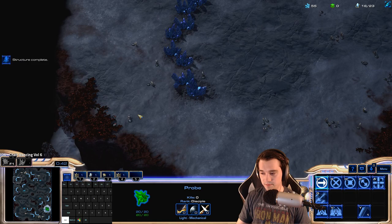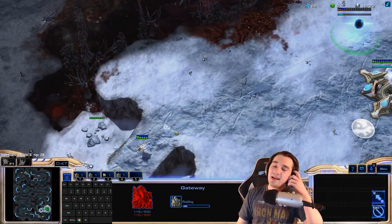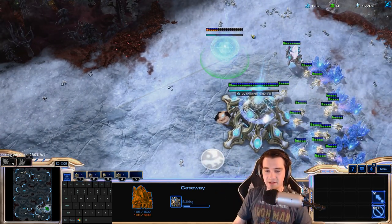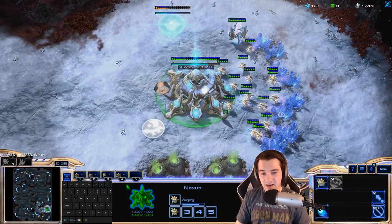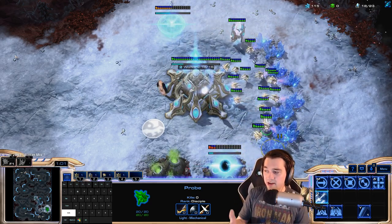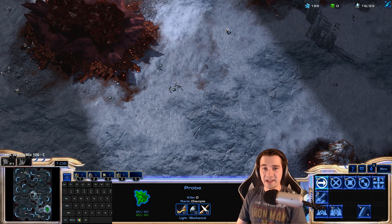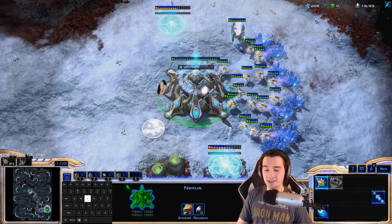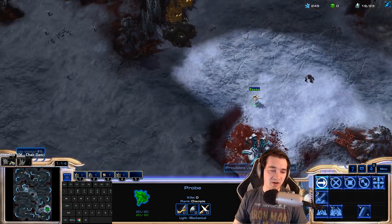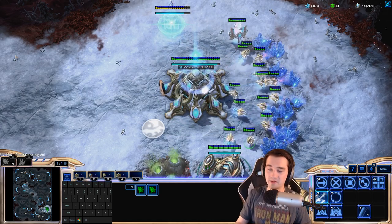All right, he's a Terran. So I'm going to get my gateway up and still put the pylons in the triangle formation around my base to defend. Because against Terran, walling off might seem like a good idea, but then you think: every Terran unit is ranged. So if you wall off, it's just as likely — if not more likely — they will use the wall against you than be prevented from doing anything with it. It'll actually hurt you more than help you in most scenarios.